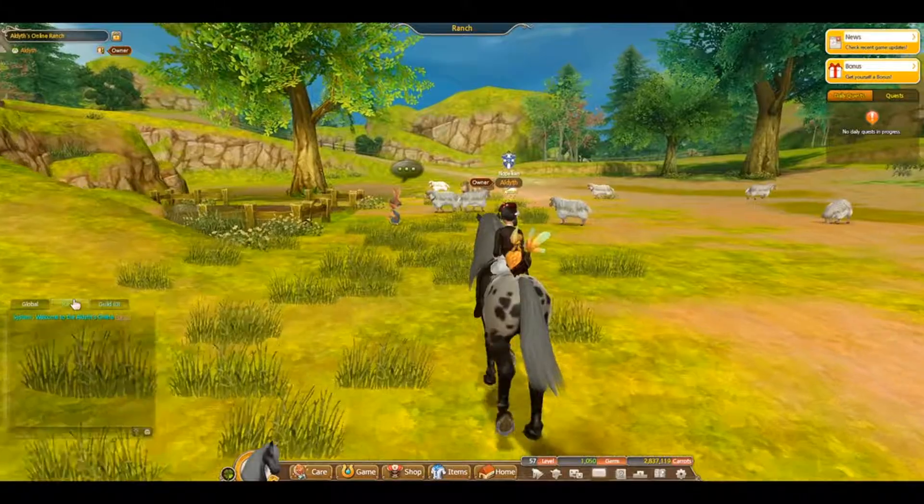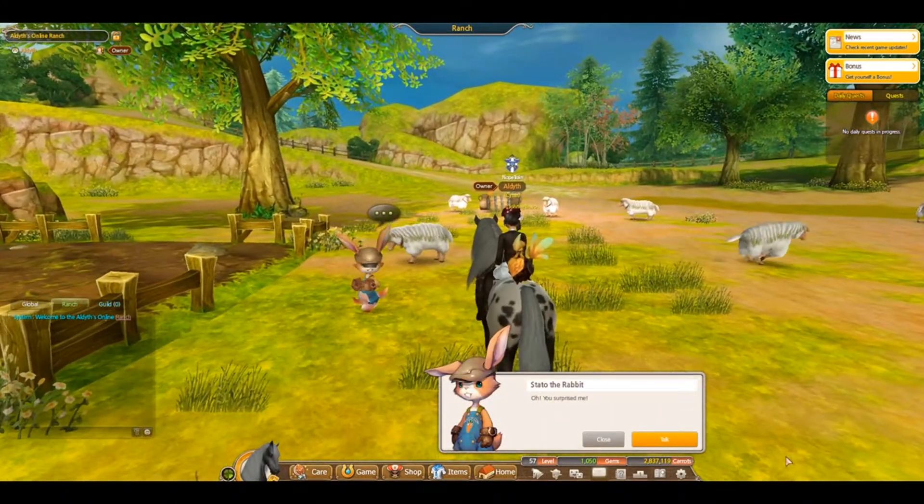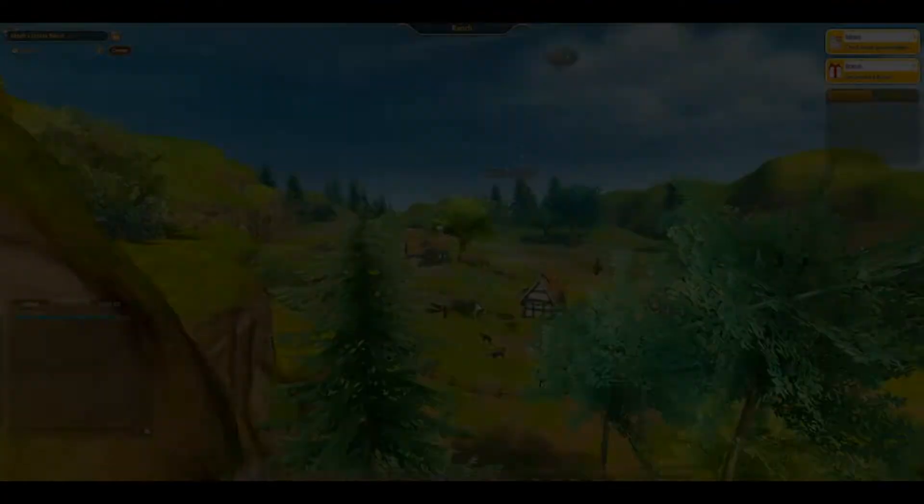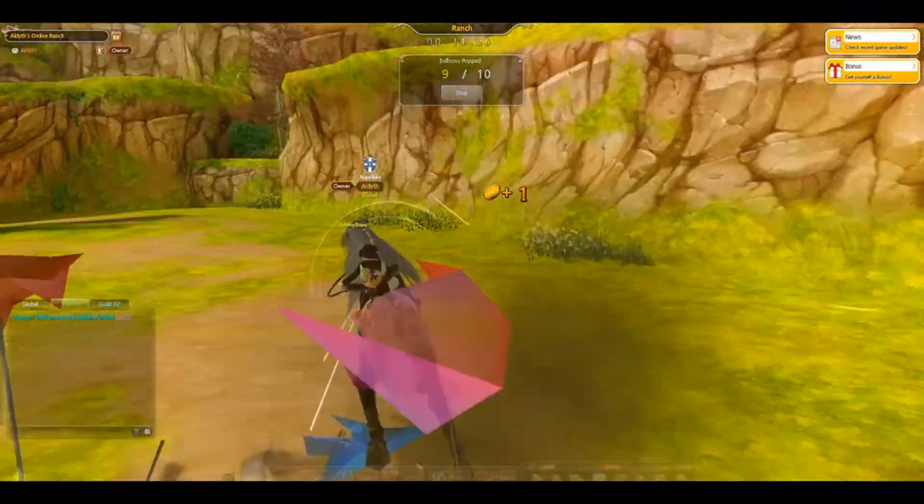Just Do It. You heard the title — just do it already. Stato has been waiting for you. Talk to Stato and play his balloon game and complete it within 31 seconds to complete this achievement.